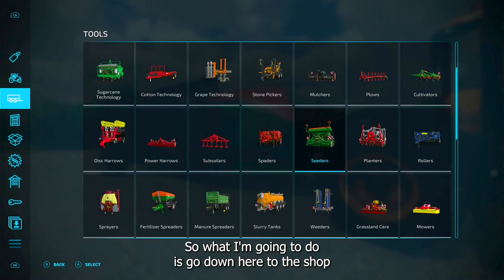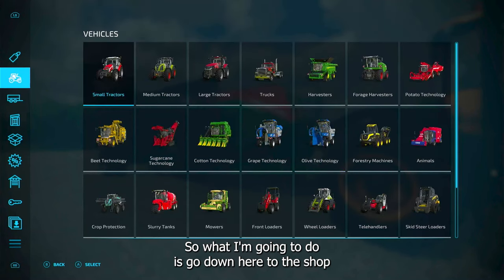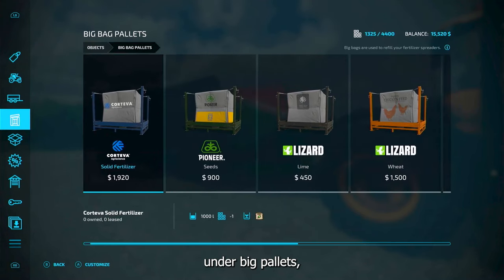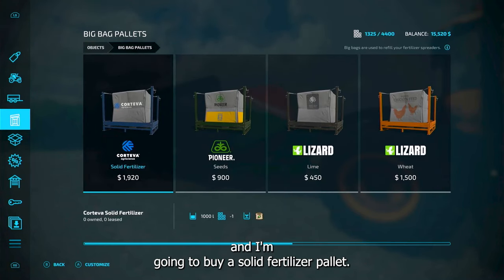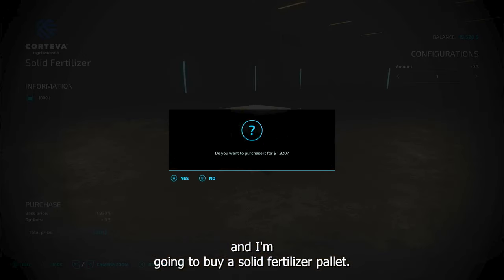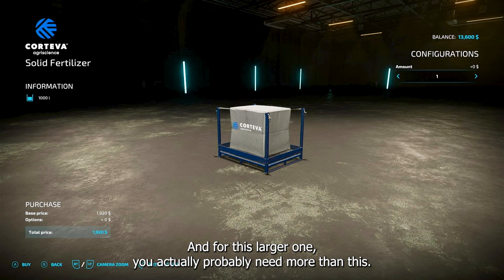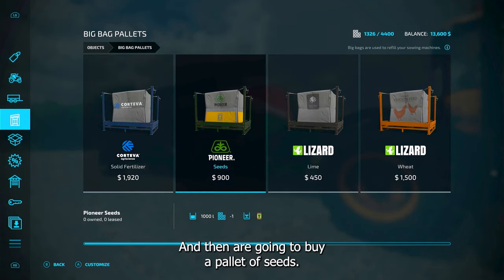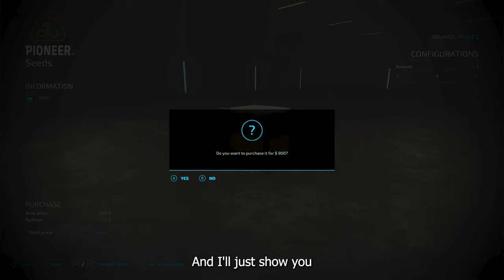Some of them have liquid fertilizer. So what I'm gonna do is go down here to the shop under big pallets and I'm gonna buy a solid fertilizer pallet. For this larger one you'll probably need more than this, but then I'm gonna buy a pallet of seeds and I'll show you how this works.